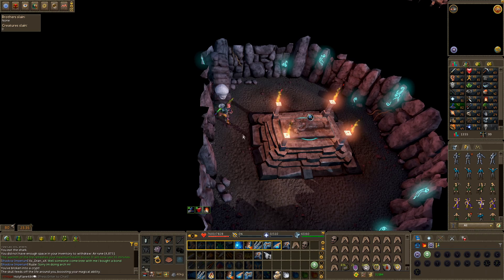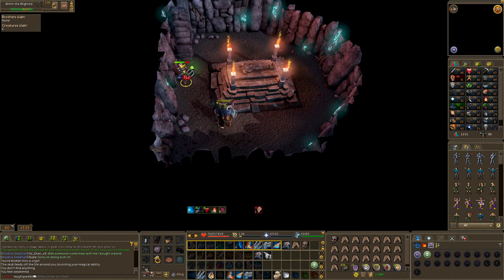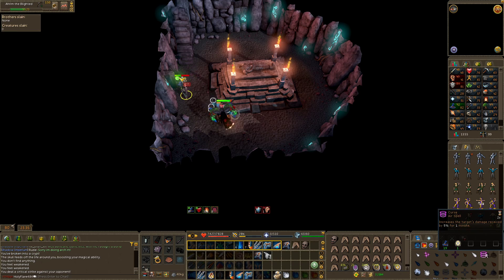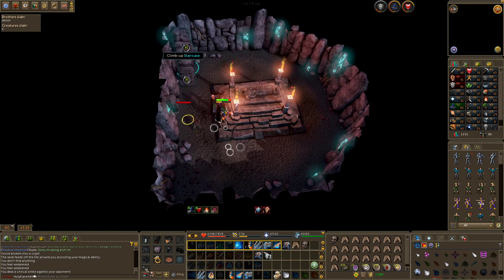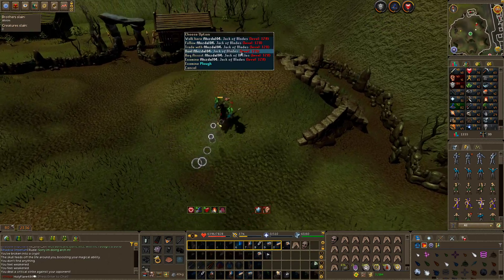Starting with Ahrim — I recommend bringing a Vecna Skull if you're a member and using it. Click on the tombstone. Ahrim will cast Confuse, Weaken, and Curse, and will occasionally cast a huge fire attack that can do upwards of 1,000 damage. After you kill him, he appears in the brothers section.